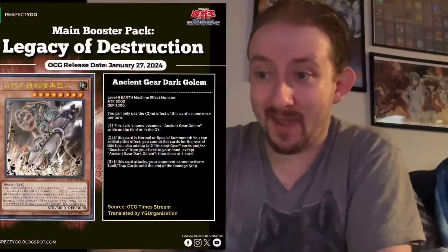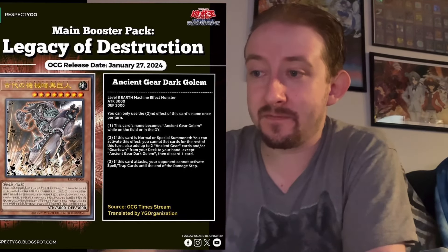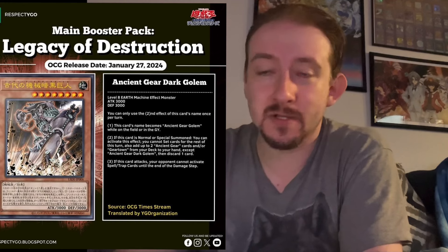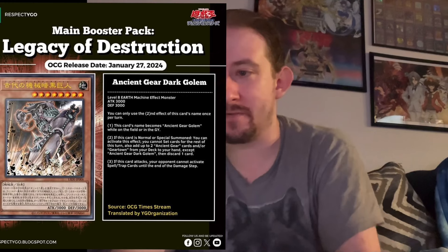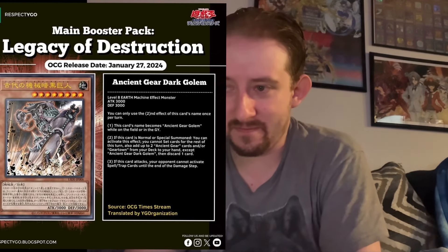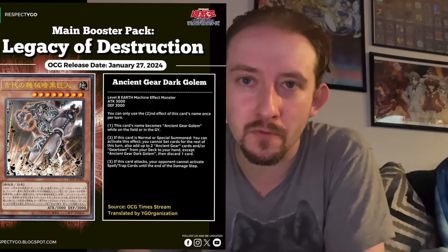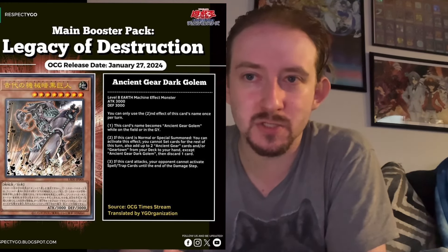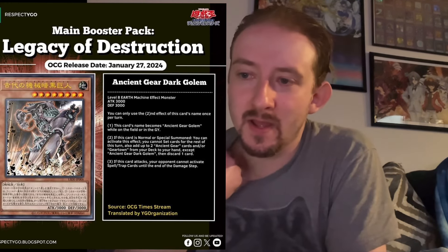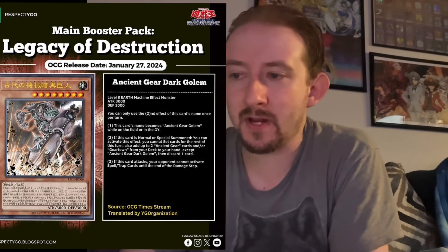We're going to start off talking about Ancient Gear Dark Golem — Level 8, Earth, Machine, Effect, 3000 ATK, 3000 DEF. This card's name becomes Ancient Gear Golem while on the field or in the graveyard. Thank god, because Ancient Gear Golem cannot be special summoned except by ignoring so many conditions, which is pretty stupid. This card will basically just replace Golem.